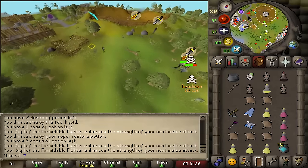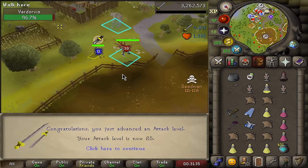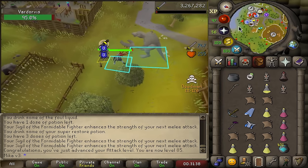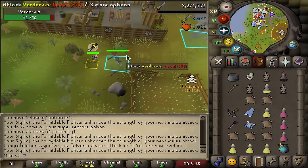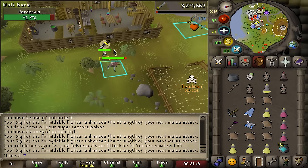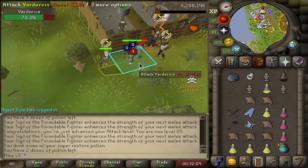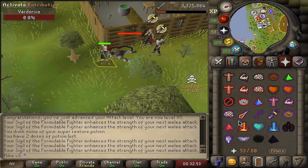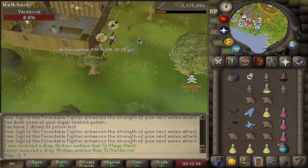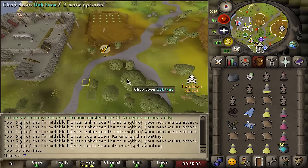Looks like this is a spawn hotspot. Vardorvis and Rex — I can melee pray against both of these. I'm going to try to kite them down. 85 attack, by the way, because I could have this all to myself. The breach has quote-unquote ended right now, but let's see if any mobs still linger around. Tier 5 emblem, yes sir. Another emblem. I think it's safe to say that was our best breach so far — five emblems.